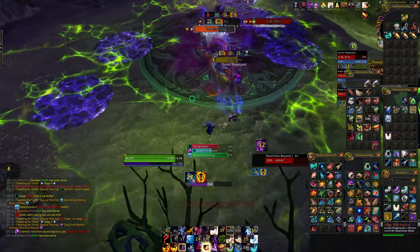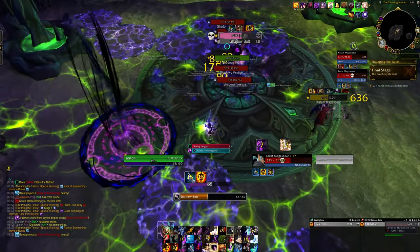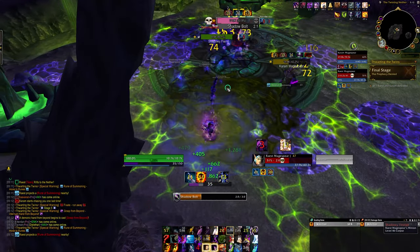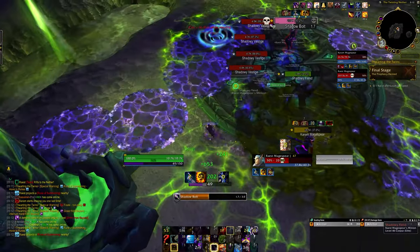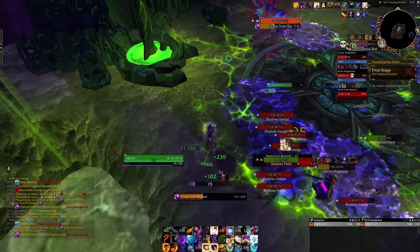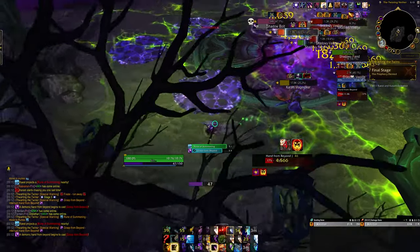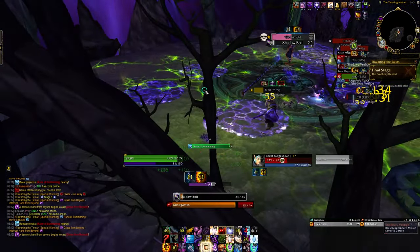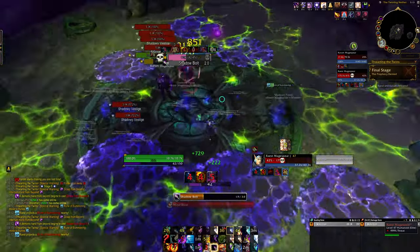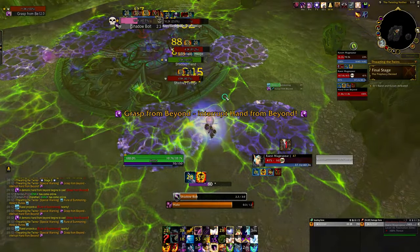Even when the melee guy who one-shots you is right in my face, I have Psychic Scream ready so I can fear him away at any point. Here's a good example — I feared just to get them away. Then I waited to enter the void zone until the last second. The priority is: soak the voids first, then kill the Hands. With the chasing guy really close to death, I'm being cognizant that when he dies the boss gets a buff.